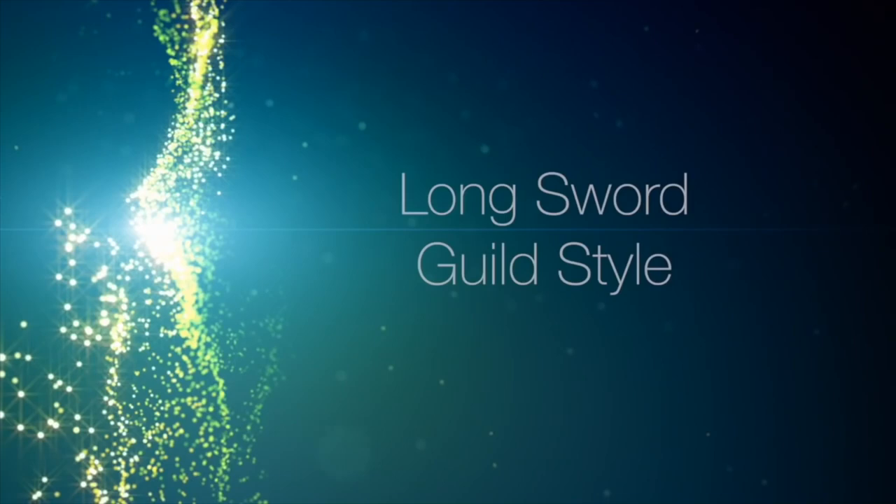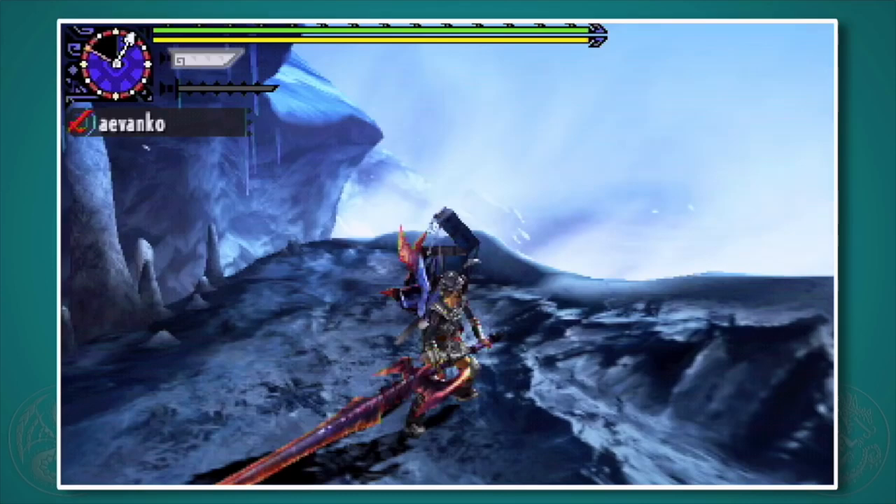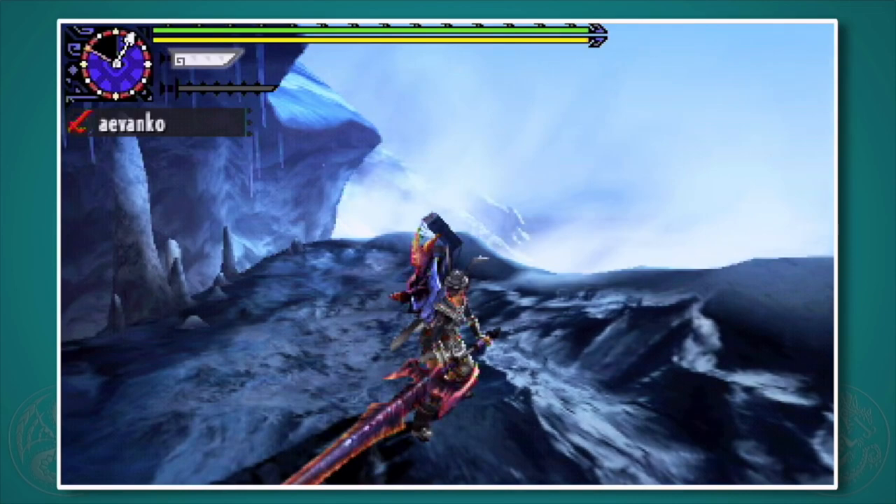Like the other weapons, all the other styles derive from the guild style, so we're going to take an in-depth look at that one first. Now while the longsword doesn't have that many attacks, it's really how you put them together and how you position yourself that really makes the weapon. Let's go over the few that you do have.